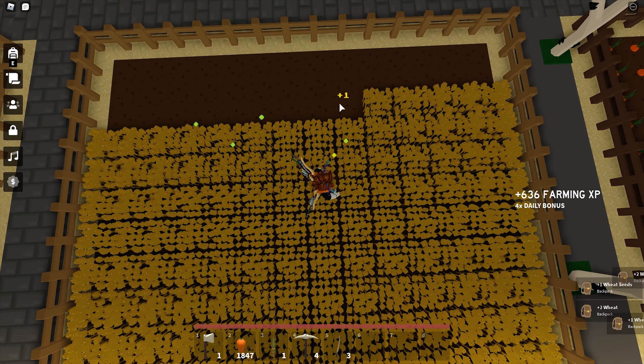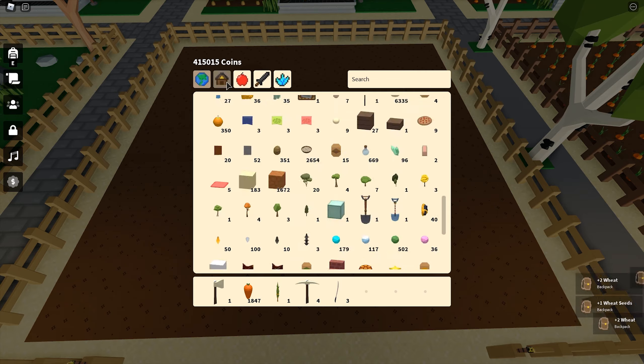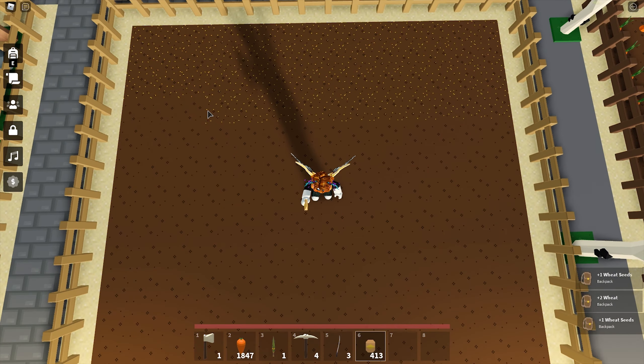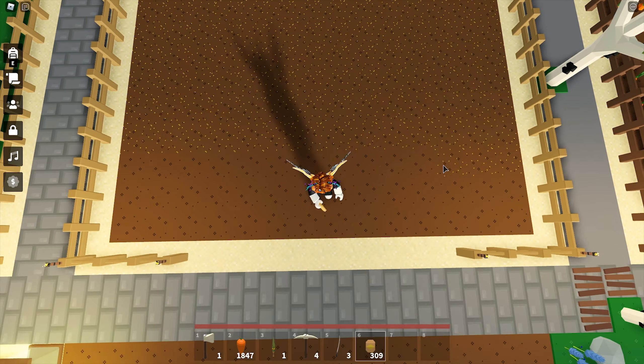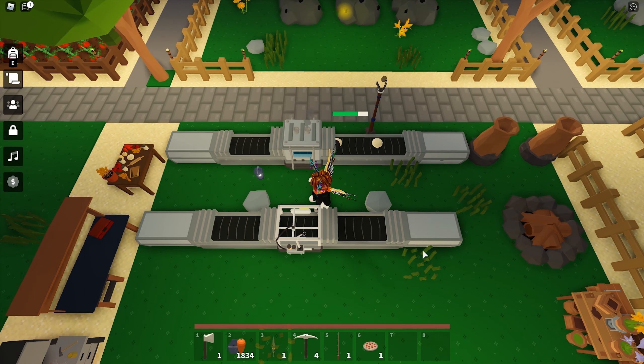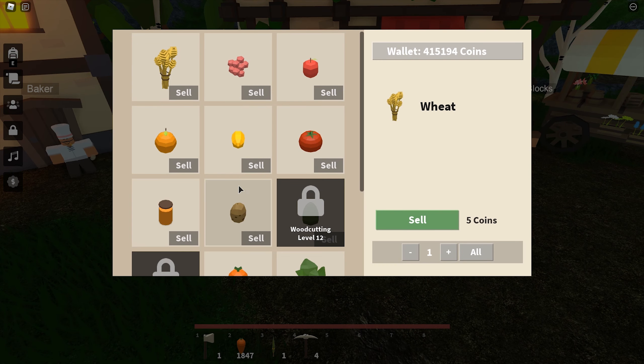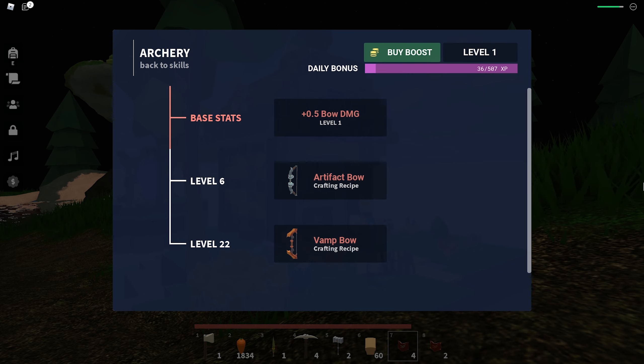For a new player, you can gain exp for farming, cooking, and economy all at the same time. Grow weeds, since the seeds are very cheap. Harvest the weeds and turn them into doughs, cook the doughs and make them into loaves of bread, then sell them to the baker. Also, the van bow blueprints no longer need to be hunted — you can get them from leveling up your archery skill. Hopefully more weapon blueprints become available this way rather than having loot with less than a 1% chance of dropping.